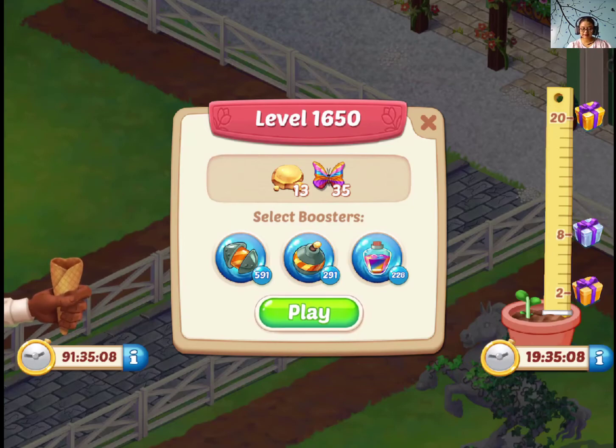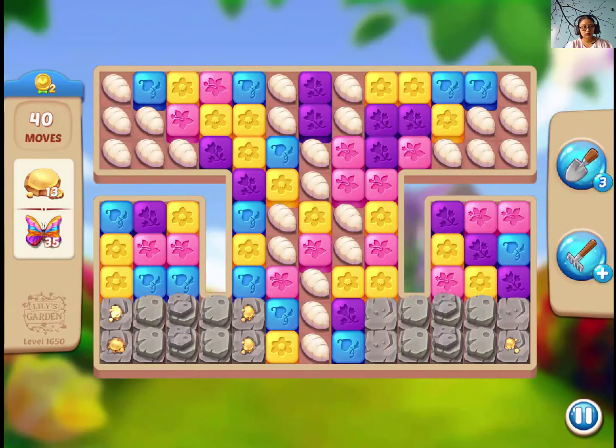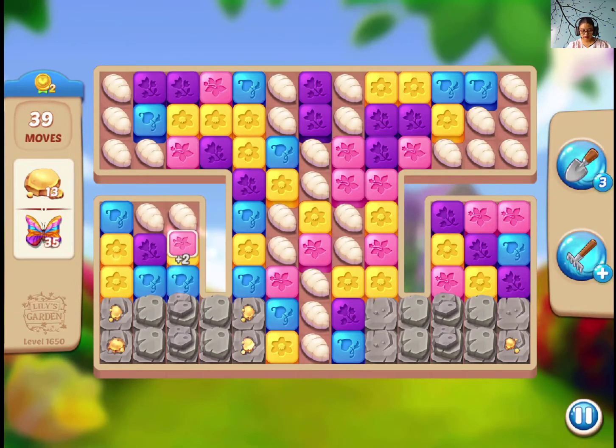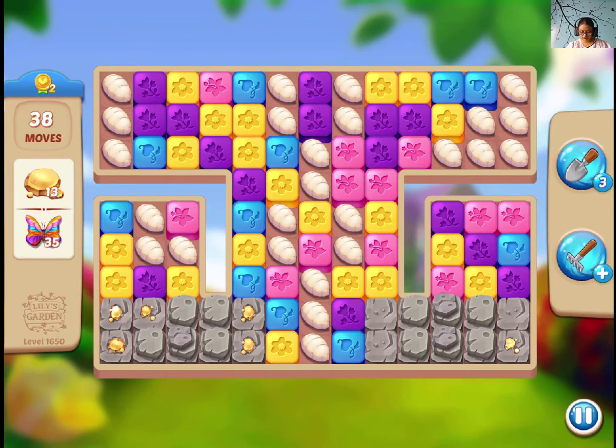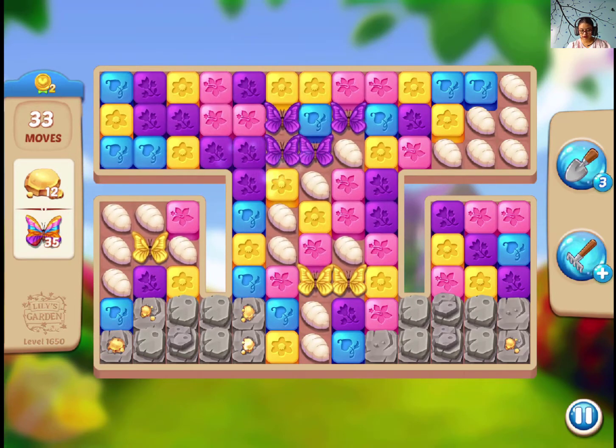Hey guys, let's play level 1650 of Lily's Garden. We need gold nuggets and butterflies. I can see multiple layers of stones, so I have to try making a potion booster here.